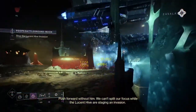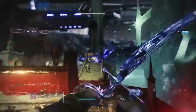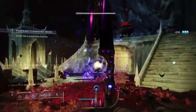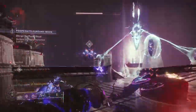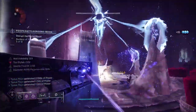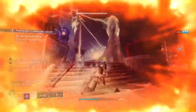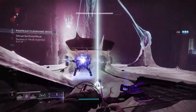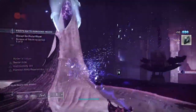With this build we're taking full advantage of void elemental wells. Lemon Arc will constantly spawn elemental wells, which will track to our location with Seeking Wells. Picking up void elemental wells charges our super with Font of Wisdom, gives us volatile rounds on Lemon Arc with Volatile Flow, and gives us a 10-second bonus weapon damage with Font of Might. Grenade kills also grant volatile rounds via Echo of Instability. Picking up orbs of power grants devour via Echo of Starvation. We also have anti-barrier and overload for champions, and our exotic boots get our super back quickly while going invisible frequently.